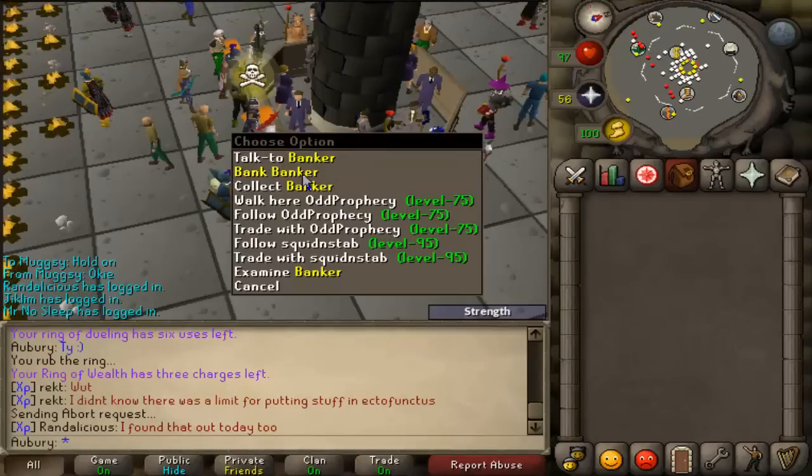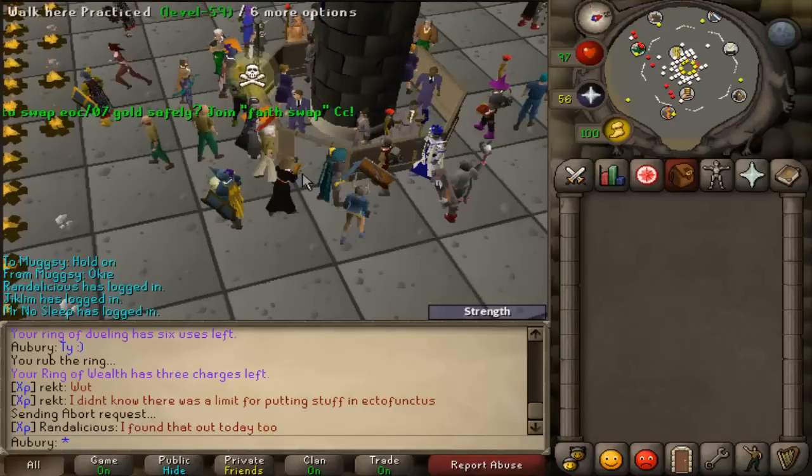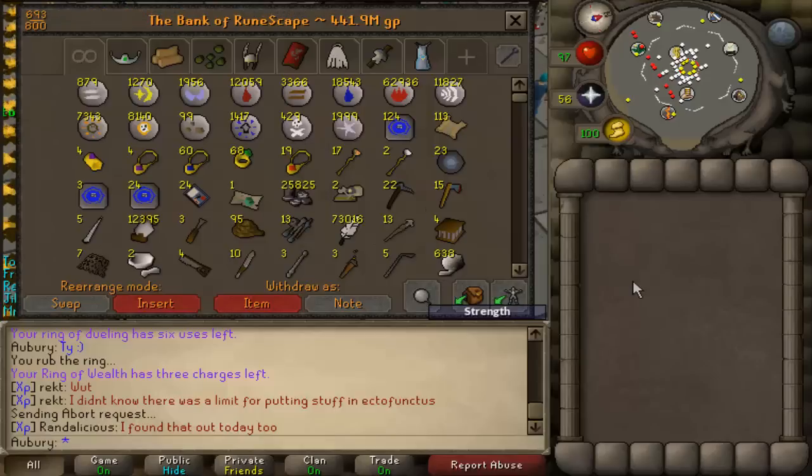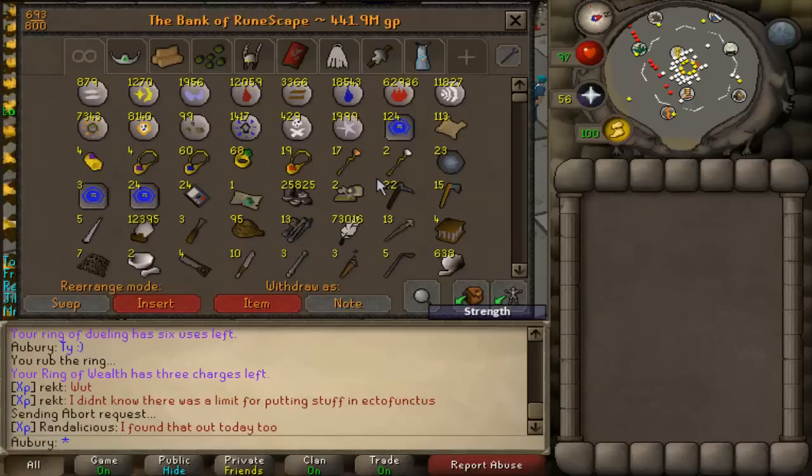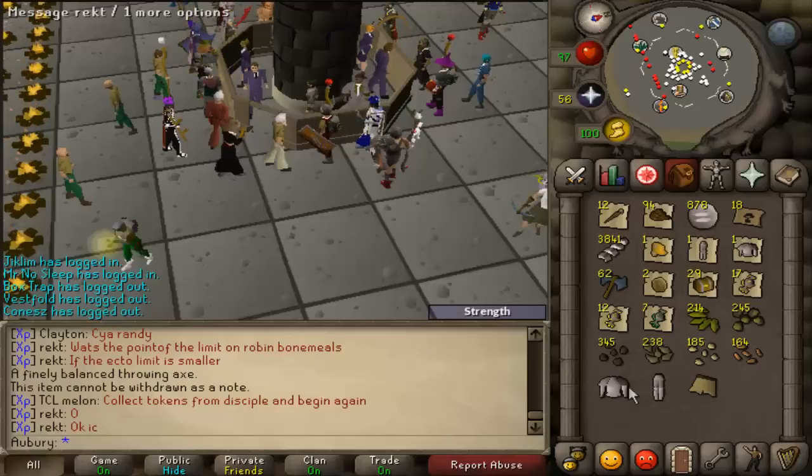441.9 mil — so this is the raw figure. There are a few things that are pretty buggy, so what I'm going to do is take out a few items that are not at all accurately evaluated, and then we can see a somewhat more accurate picture of what my bank value may actually be.